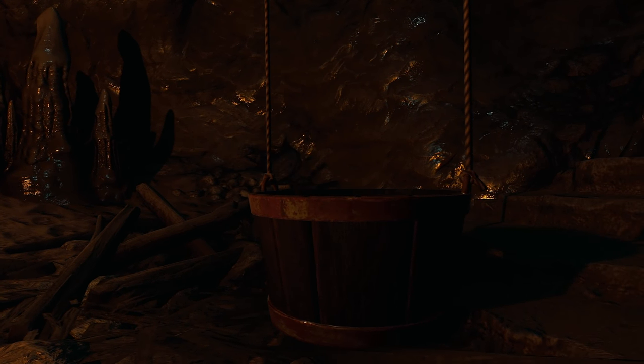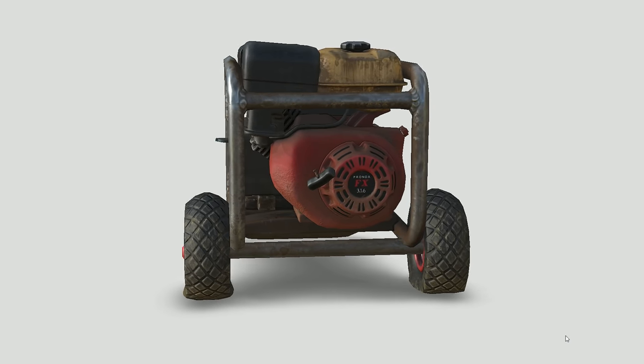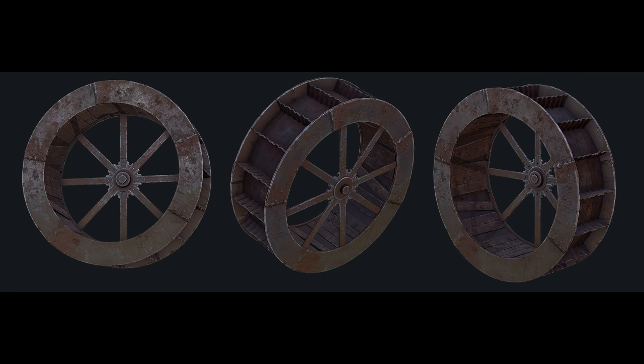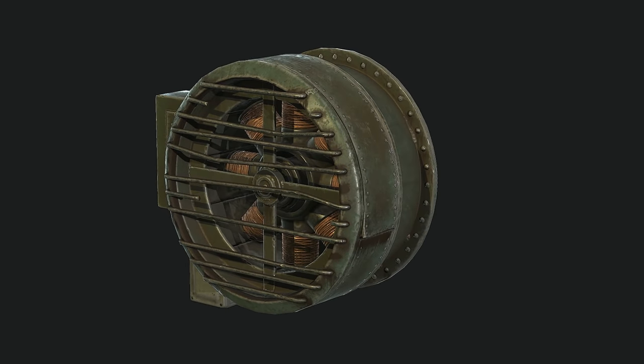Seeing as we only have solar or wind to power things right now — well, viewers of the channel will know that a fuel generator has been modelled along with a waterwheel slash human-sized hamster wheel. Although these haven't been implemented yet, I'm wondering just how far off we are from having them and when we'll be able to harness the raw power of the human spirit.